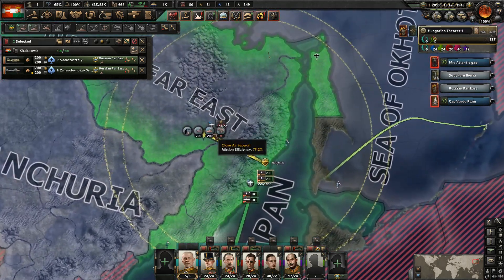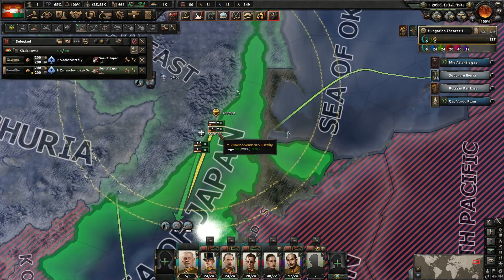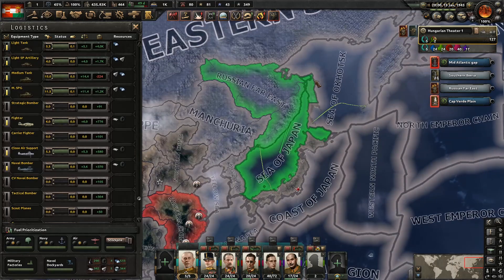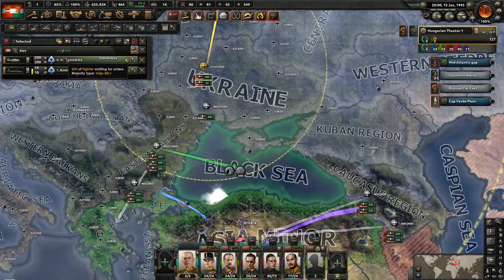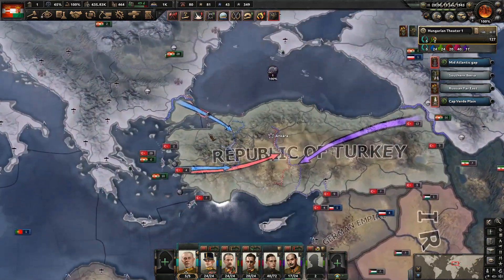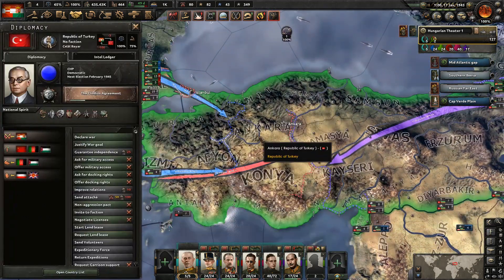We're also going to want to assign more planes over here. This is clearly not going to be enough. We also have here — let's move them over and then have the one doing close air support switch to naval strike. We could put a few more planes here, but let's get a few going over to here, though we haven't taken that region yet so we have to wait a little bit. Do we have any more naval bombers to assign? We do, but we'll assign them right there. As far as some of these fighters that aren't moving yet, we might want to move a few of them over to make sure that we maintain control of the skies here. Hopefully 600 will be enough there.